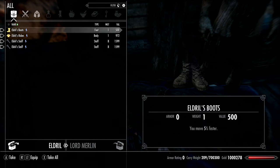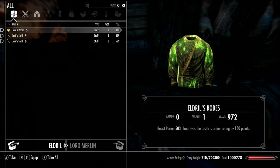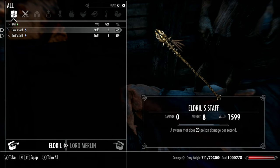He has boots that can make you 5% faster, robes that can help you resist 50% of poison damage and add 150 to your armor rating, and a staff that does 20% of swarm damage like a Spriggan.